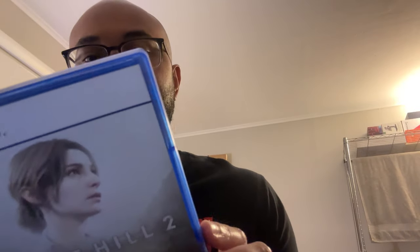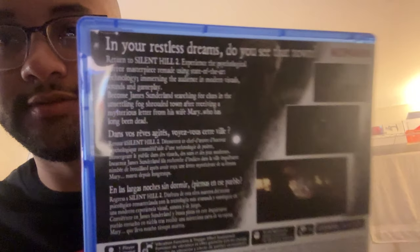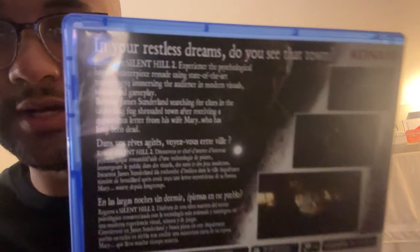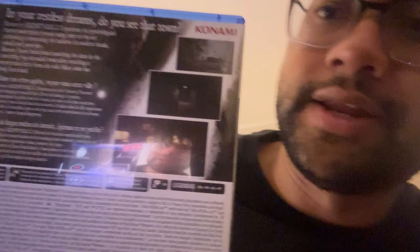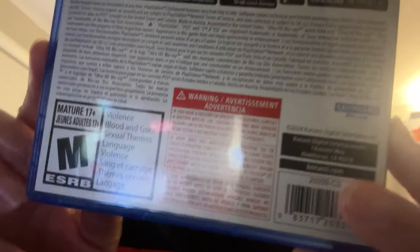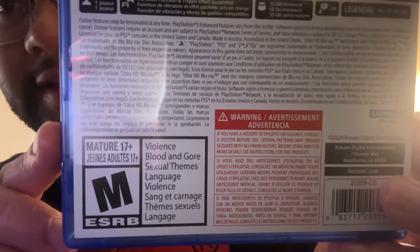That's the spine — PS5 baby. On the back it's 55 gigs. What I've noticed with a lot of these games nowadays is they're putting different languages on the back, pretty interesting. It's rated M for mature: violence, blood and gore, sexual themes, language — the whole nine. Now I'm going to open the case — oh there goes the disc, this stuff always just pops out of nowhere. That's the disc.